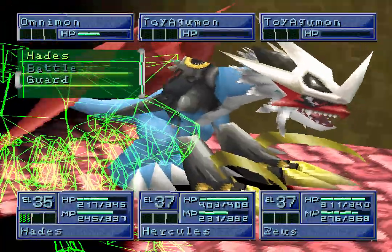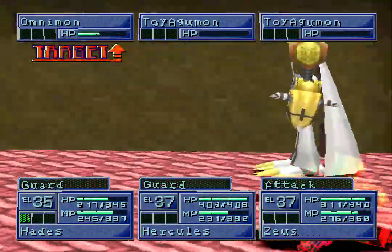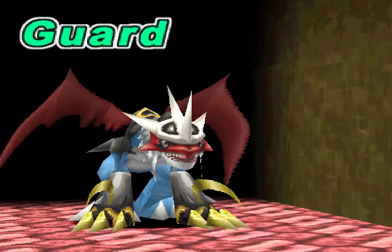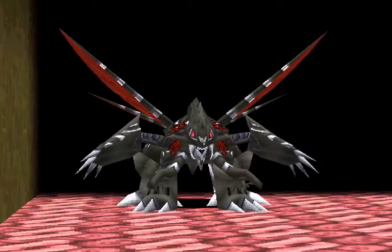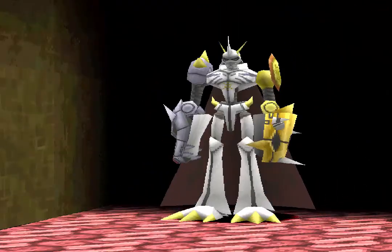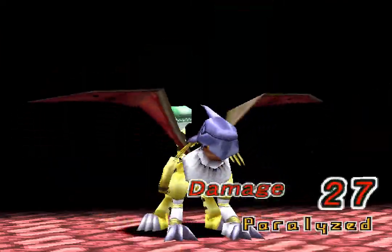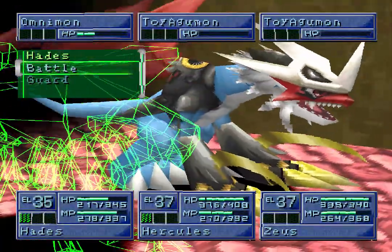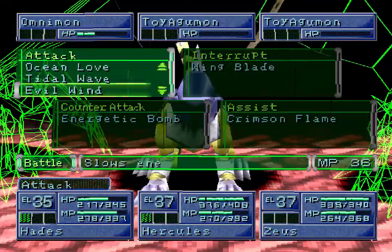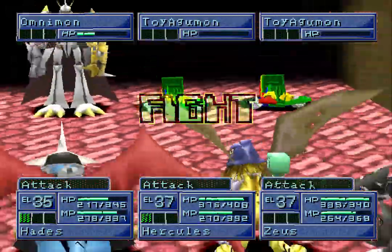Guard, guard, guard. Let's just do a twig tap so that can re-heal. It's not going to do nearly as much as what we thought. He's paralyzed as well now. Let's just end this — I think we need to do a lot of damage, don't want to keep going.